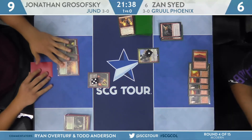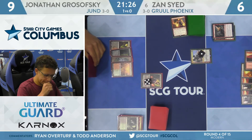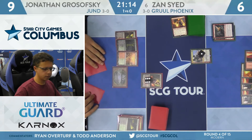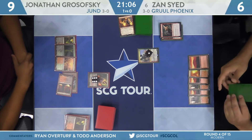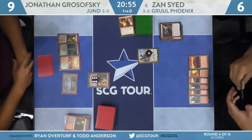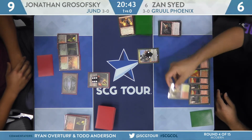Grosofsky fetches to 9. This has been a really back-and-forth game — you're really seeing the upside of Wrenn and Six in this Gruul Phoenix deck. It's actually able to keep up with the Jund deck as far as longevity is concerned. Here's the Peatland sacrificed to draw a card — not to be confused with the Pete and Pete land. Grosofsky accidentally played an extra Blood Crypt — we're going to get that stopped real quick. He did play the Peatland for the turn and popped it. Blood Crypt should be in hand — innocuous, but it's good to keep everything in good working order. Fairly common mistake when it comes to Horizon lands.